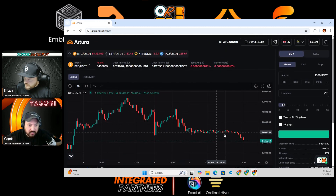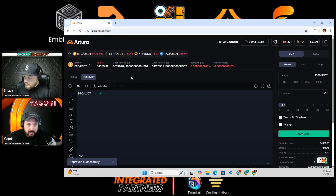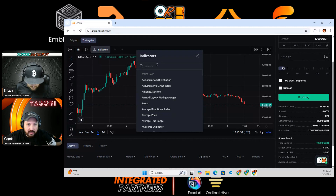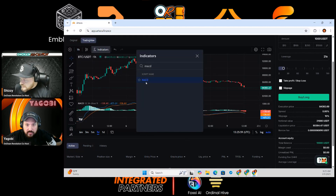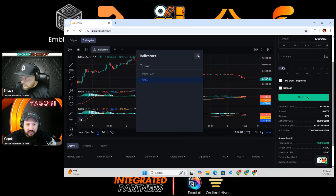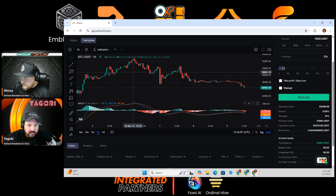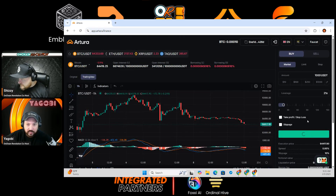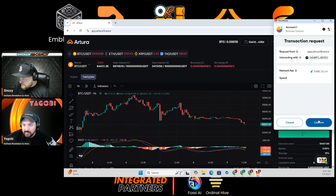One thing, real quick — if you switch on the top left where it says Original to Trading View, and then you can go to indicators up there to the right, just type in like MACD and click that. So you guys can use indicators. If you don't want to pay for TradingView, you can utilize their charts there and get that. You can use their built-in charting with indicators for free.